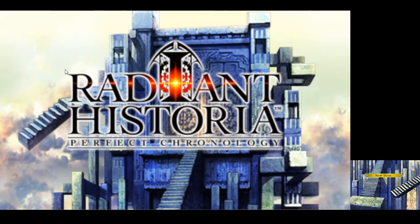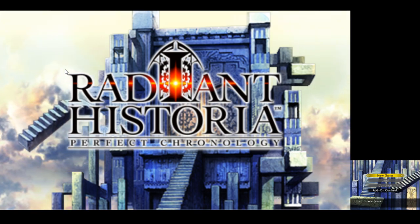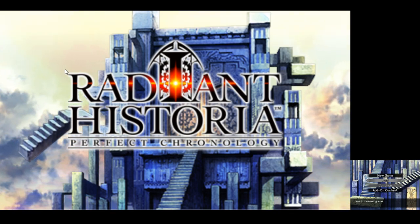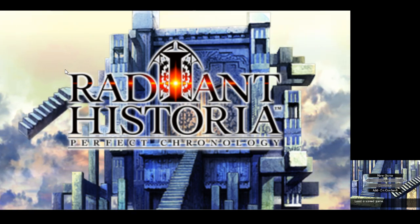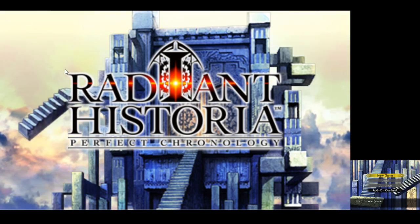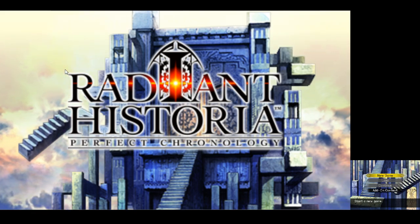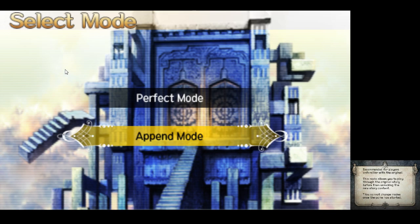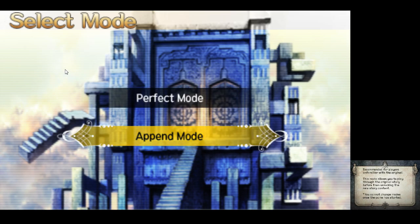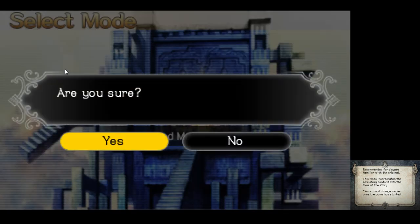I've played a little bit of the DS game — this is like a remake of the original DS game with some added story content I believe — and I've played very little of it though, like maybe 2 or 3 hours. So I don't really remember, and it was a long time ago. There are 2 modes: Perfect Mode, which is for players familiar with the original, and Append Mode. Perfect Mode incorporates the new stuff into the flow of the story, while Append Mode adds it after you've beaten everything. From everything I've read, Perfect Mode is the way to go, so we'll do that.